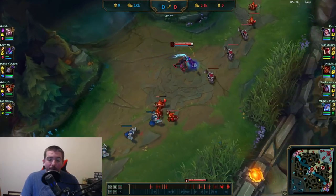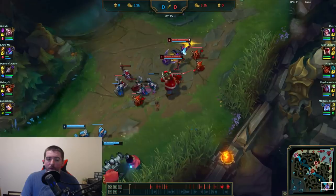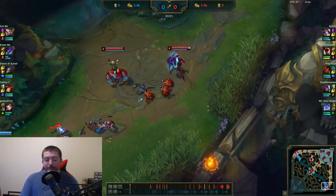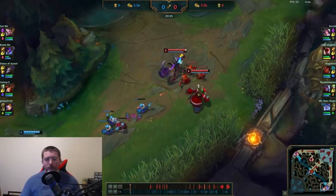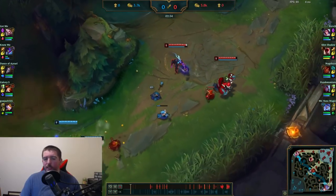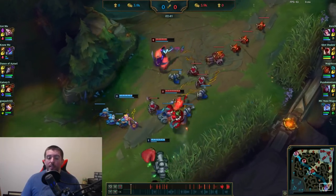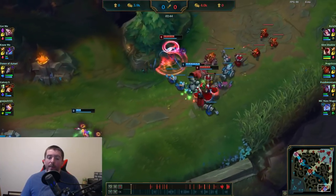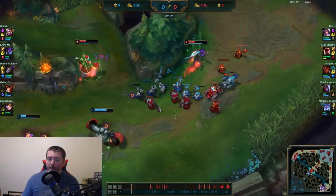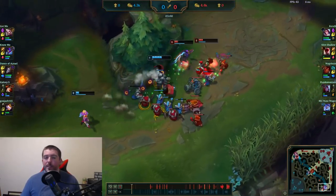The laning phase has us with Miss Fortune and Blitzcrank versus Varus and Nunu. Varus/Nunu is more of a poke lane, while Blitzcrank/MF is more of a kill lane, which gives us a slight advantage. There's kind of a triangle when talking about bot lane types: kill lanes, poke lanes, and sustain lanes. Poke lanes generally beat kill lanes because they can out-poke before an all-in. Sustain lanes beat poke lanes by out-sustaining the damage, and kill lanes beat sustain lanes by all-inning before sustain matters.